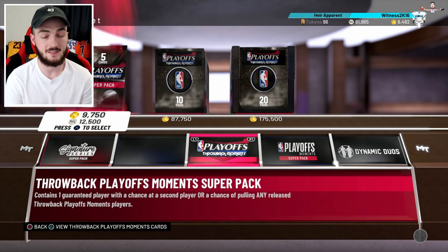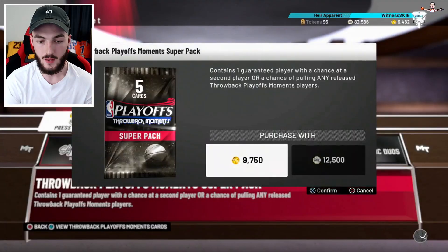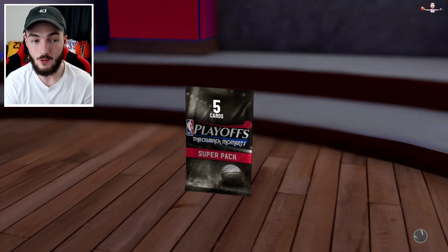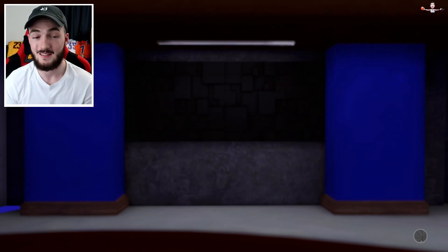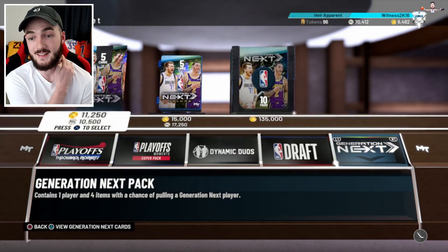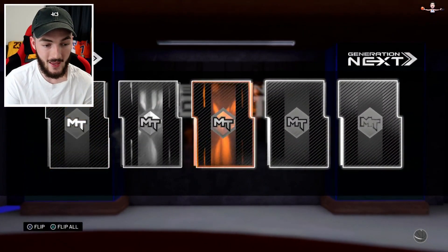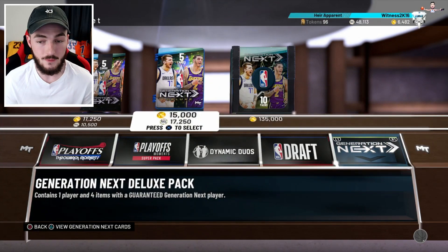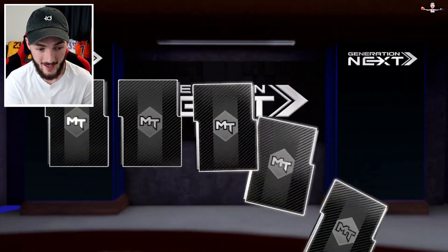I wanted to test out these super packs — Giannis is in here and he's a hella nice card, wouldn't mind pulling one. But we get a ruby. Giannis is one of the most expensive cards in the game, still sells for 200K plus. Can we get an opal? These odds have shown me zero love all year. I really don't want to go out with our only opal pull being John Havlicek — that's an L. We need something better. A bronze player for 10K on a deluxe pack — it's an amethyst. Shouldn't have done those super packs.